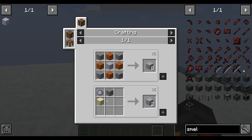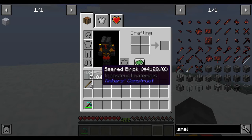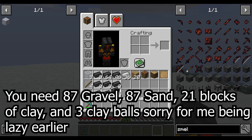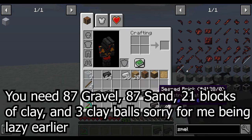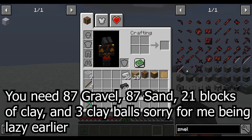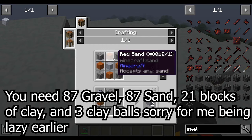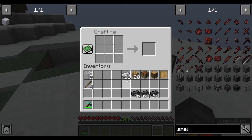One gravel, one sand, and one clay ball gives you two grout. Smelting one grout in the furnace gives you one seared brick. To have enough, just get four stacks of gravel, four stacks of sand, and a stack of clay — that should be enough.